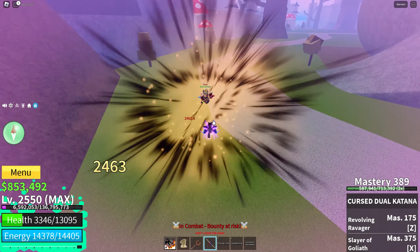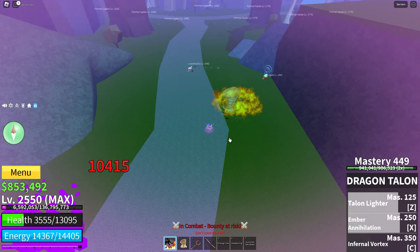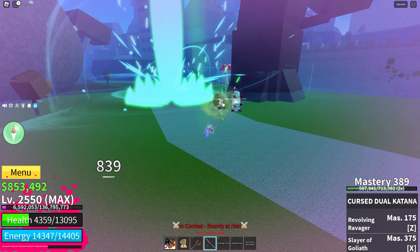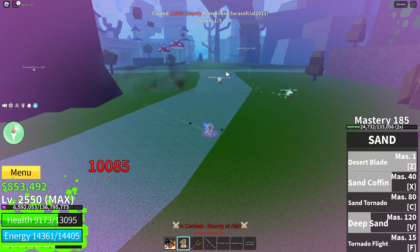Come up in the air. Hit him down. Use sand tornado. That was too close for unlocking. Use this — one of them should be dead. There we go, I killed the other person. GGs.